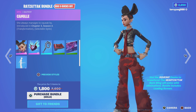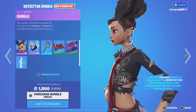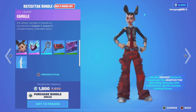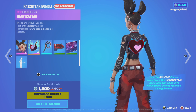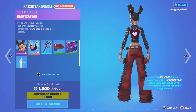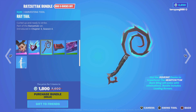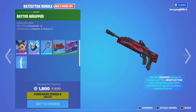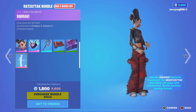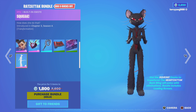Then we have the Rat Zetac Bundle — 800 V-Bucks off, at 1,800 V-Bucks. Comes with Camille, with two different styles. Heart Zetac Backplane, and this is reactive — use the Squeak Emote to transform. The Heart Zetac Backplane will pulse with eliminations. Then you have the Rat Tail Harvesting Tool, Rattus Rappus Rap loading screen, and the Squeak Emote. First introduced in Chapter 3, Season 4.